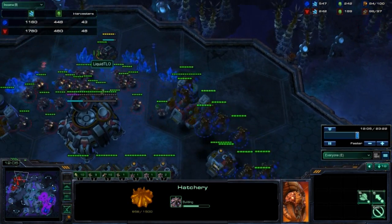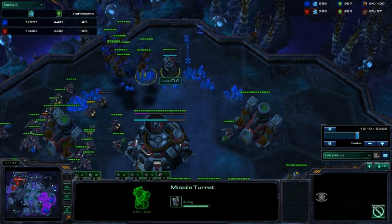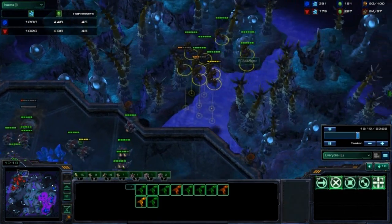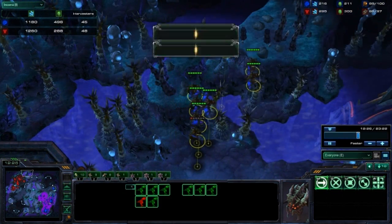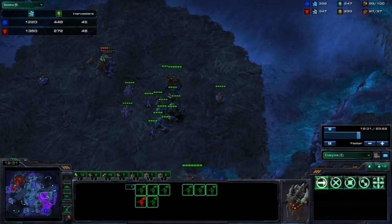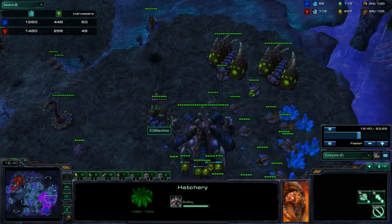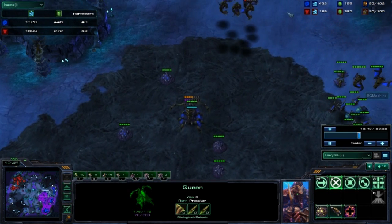Now these mutas will be harassing here with no turrets yet for TLO. That first turret almost complete barely manages to pick off that SCV while it was building, and only a few SCV kills here by Machine. But still, the Mutalisk harass is very effective at keeping the Terran in his base so that you can easily and safely expand behind this. A nice creep spread by Machine at this point.